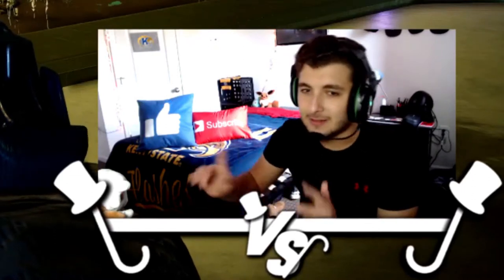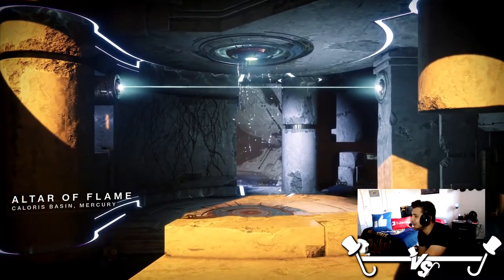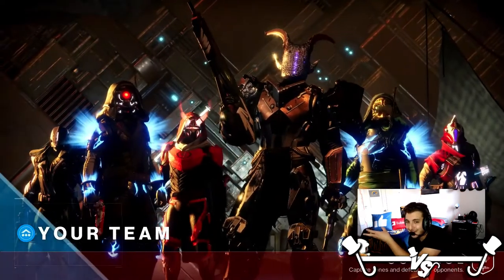Now that you've seen it, let's head right into Crucible — Altar of Flame. This is a good map, especially because I'm using Beloved to go along with it. Drang is in the energy slot and Traveler's Chosen is in the kinetic slot, so I get to use Beloved again — I love that gun. I get to get back to sniping, which is so cool. I'm sorry — you'll probably hear my roommates and friends in the background. Hopefully the background music will drown that out a little bit.